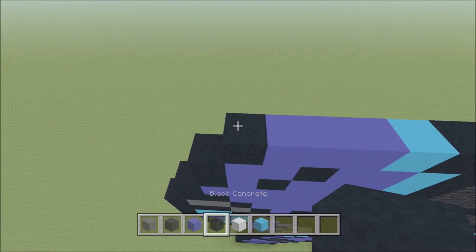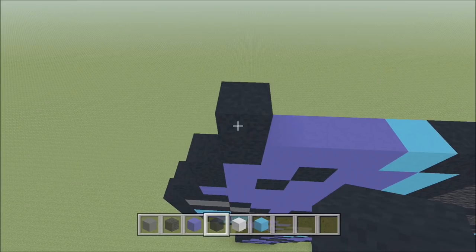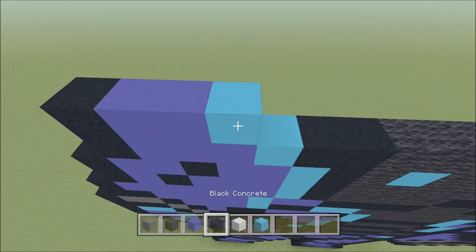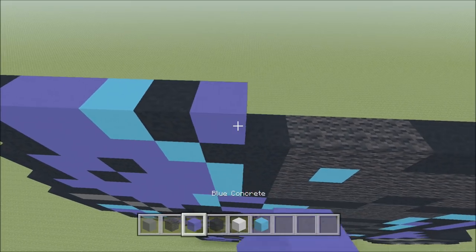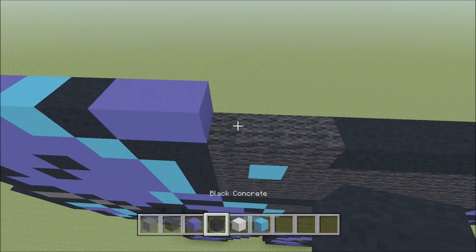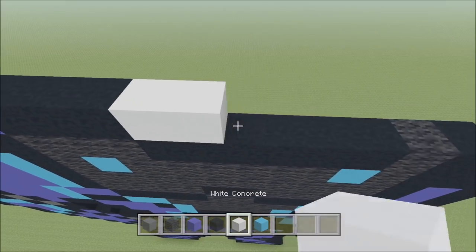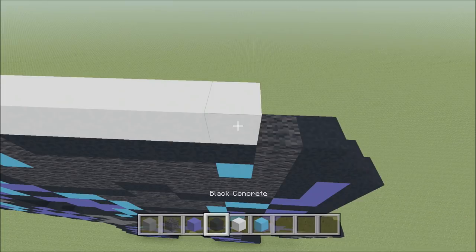Go ahead and build up above the black you just placed with a black. To the right of it, add two blue: 1, 2, a light blue, black, two blue: 1, 2, three black: 1, 2, 3, six white: 1, 2, 3, 4, 5, 6, and then a black.